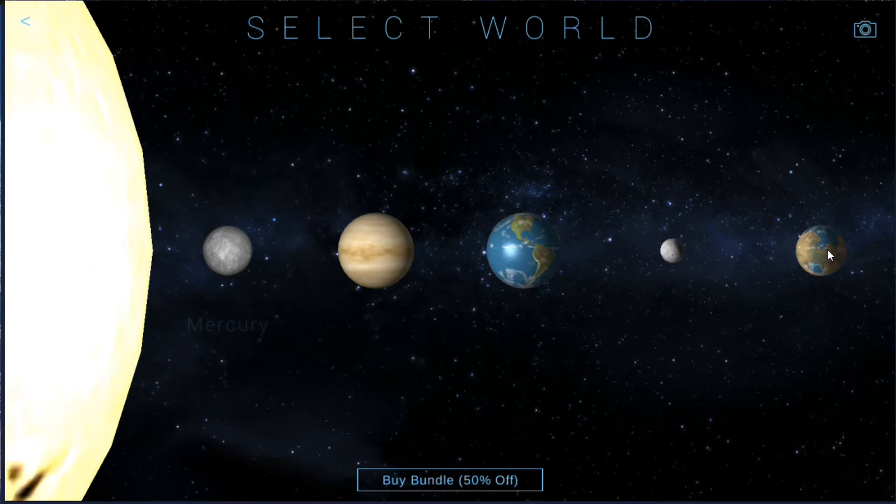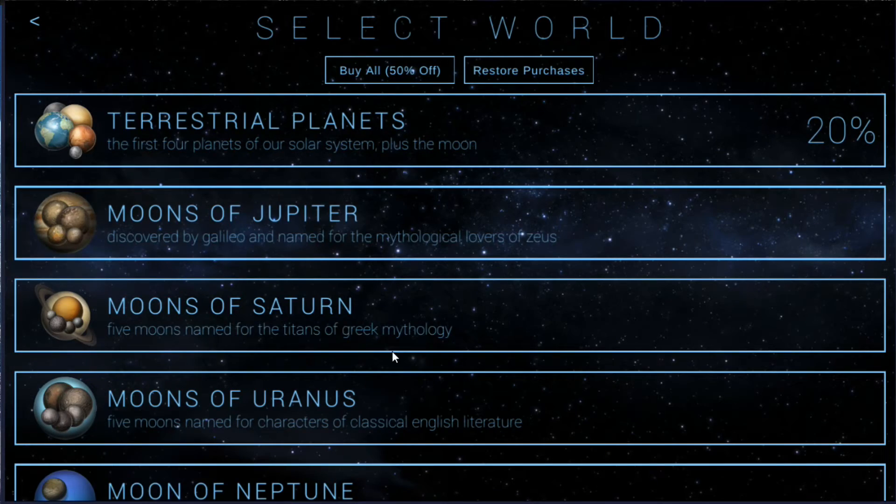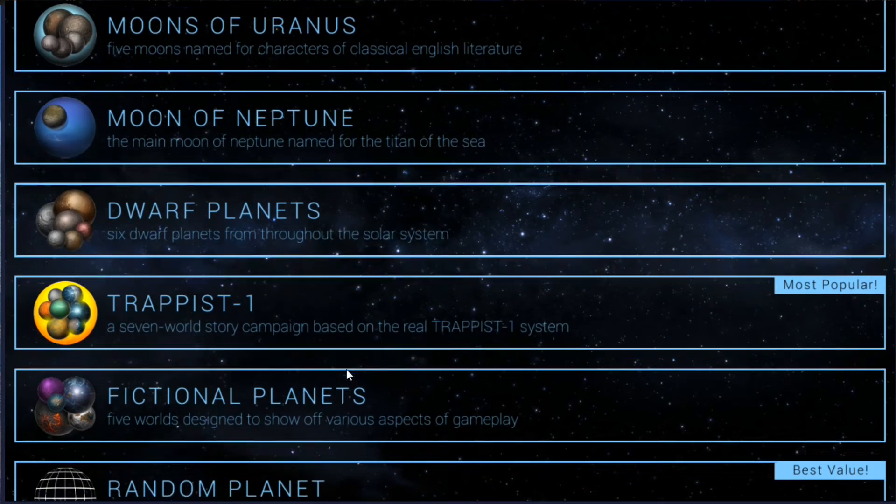There's our Mars — looks pretty good — and here's our Venus. Venus is going to be another planet I want to cover and I think it would be a lot of fun. For those of you who stuck around through the series and watched the whole thing, I definitely want to thank you for sticking it out — it was a lot of fun, I had a blast with it. If you'd like to see me play Venus or any other planet, please let me know down in the comments. I think Venus would be a lot of fun, and there are others like the Moon or Mercury as well. There are also the moons of Jupiter, the moons of Saturn, and some fictional planets.